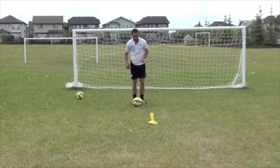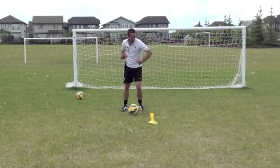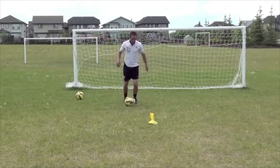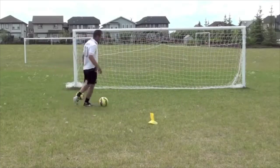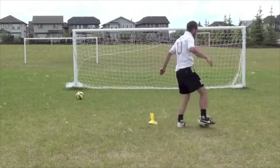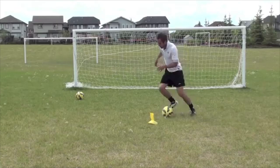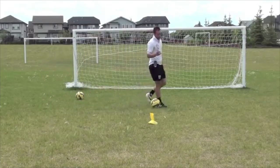To look at it in a little more detail: dribble at him and then feint. I'm not just putting my foot beside the ball — I'm feinting with my body. He has to think that I'm actually going that way. At that point he's going to shift, and then he'll have to turn because you're going the other way. You're faking like you can cut and go that way. It's like a step over, except it's quicker.